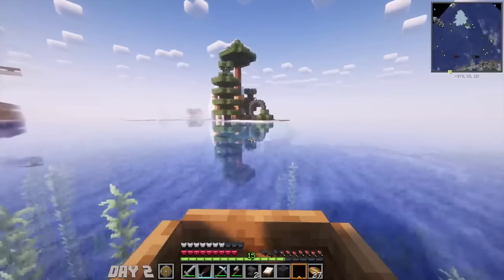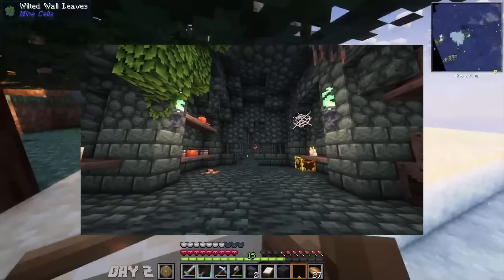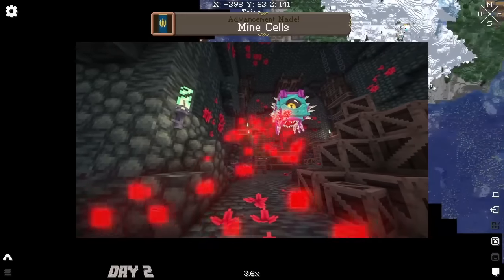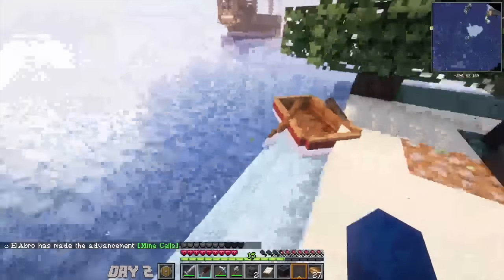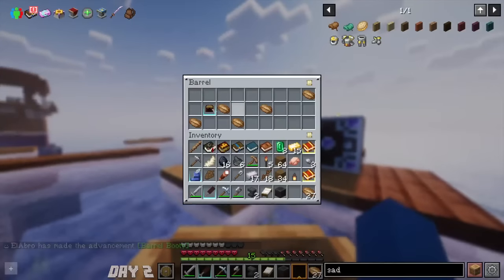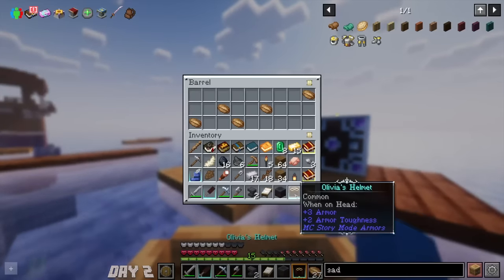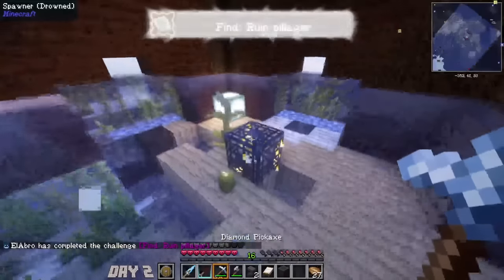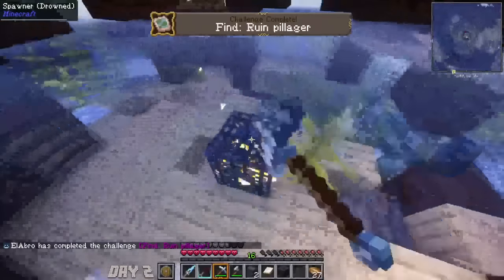That portal you see is a Mine Cells portal, which leads to a new dimension called the Prison Quarters. In the Prison Quarters, you can find a certain type of vine that leads to a boss. We have to dive deeper into an even deeper dimension within the Prison Quarters to get that vine. But the mobs in this place are dangerous, so we were not going in there just yet. I also found a much better helmet — Olivia's helmet has pretty much the stats of a diamond helmet.